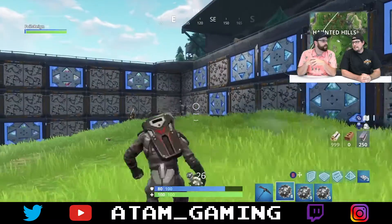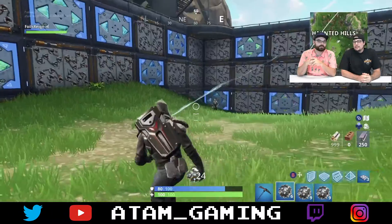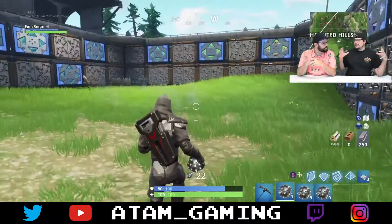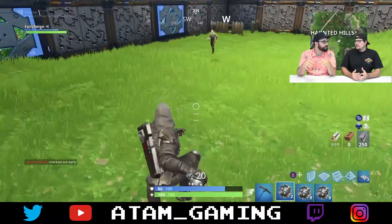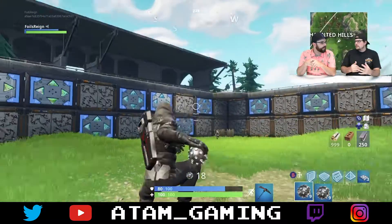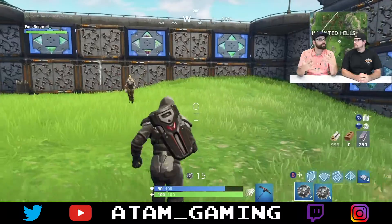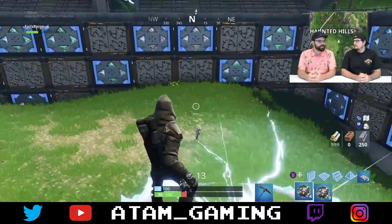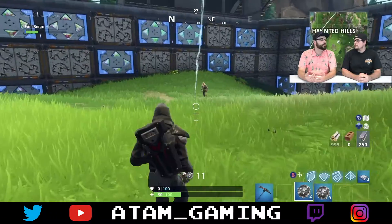So what else do we get with update 5.41? Well, we got a storm change. The storm is no longer breaking your structures when it gets closer — like closer to the end of the match, the smaller the circle. That's cool, it makes sense. I think for it to damage each structure continuously throughout the whole match was a little too much. So for it to kind of cool it for the last couple circles really helps out.